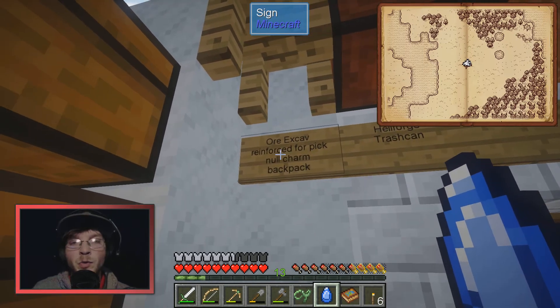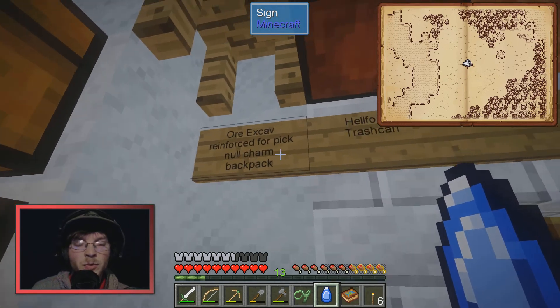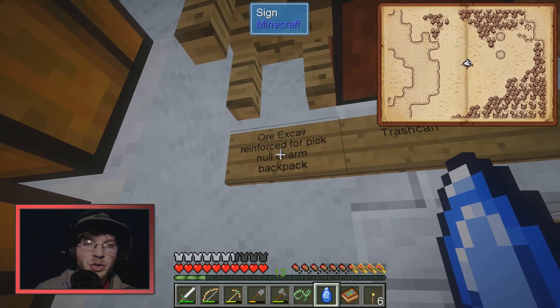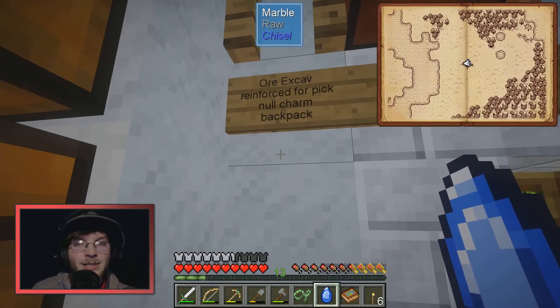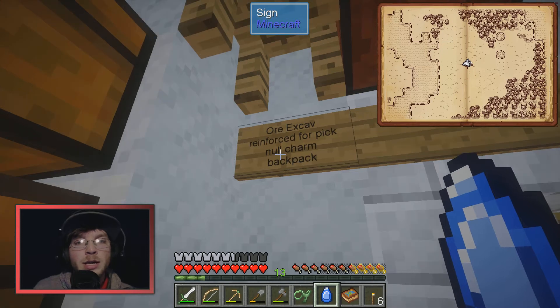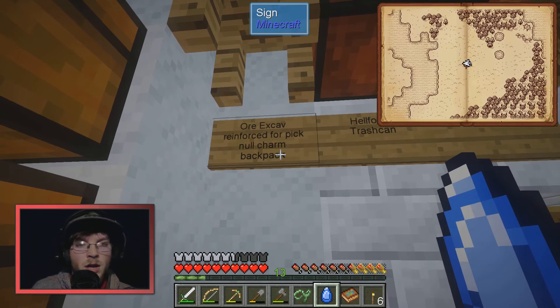I also want to do a reinforced modifier on my pick, which I can't do until the next stage because it requires obsidian. There's also the null charm — I'm not sure exactly how it works but I think you put an item inside it and whenever you get a bunch of that item it automatically deletes the excess, so when you're mining out a mountain you can put cobblestone in and it'll delete it. I also need to get a backpack.